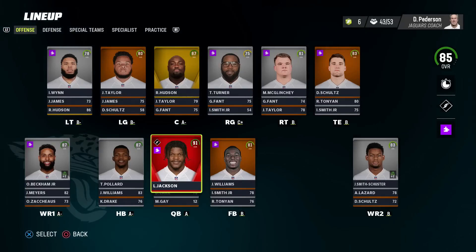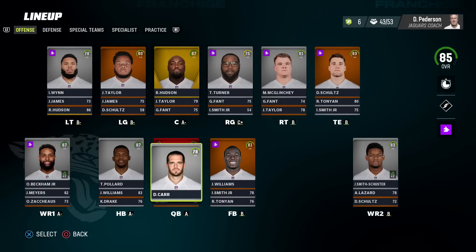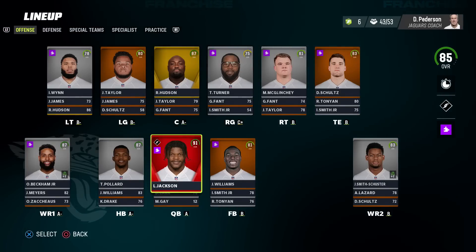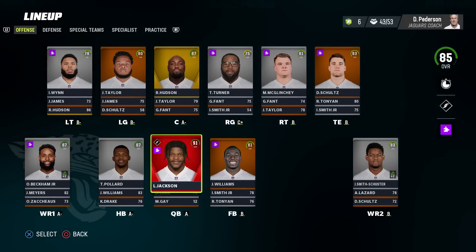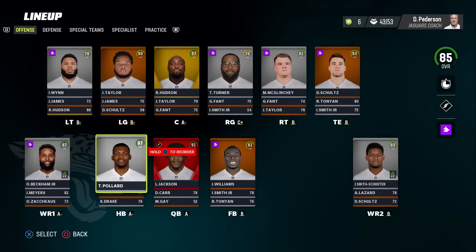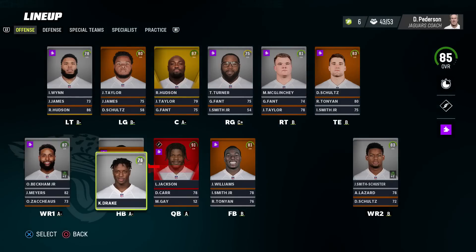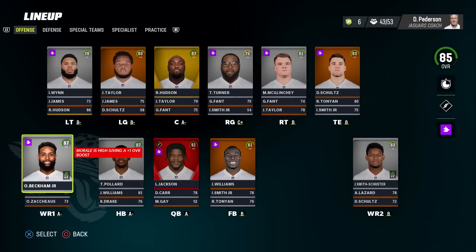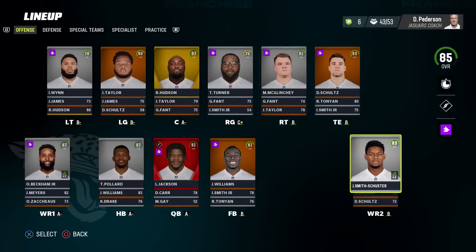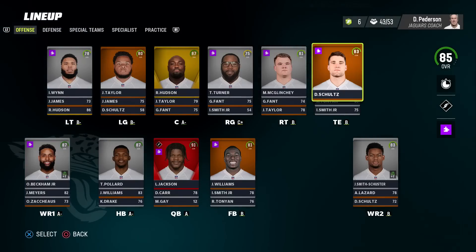Here's the final roster. We got extremely lucky with Lamar Jackson and Derek Carr at quarterback. There were no shenanigans — it was the first two spins right after we got Tony Pollard. Jamal is our starting RB, Kenyon has depth. OBJ and JuJu — that's a solid receiving corps — with Jacoby, Lazard, and Zaccheus for great depth. Tight ends with Tonyan and Irv Smith, Schultz at tight end number one.